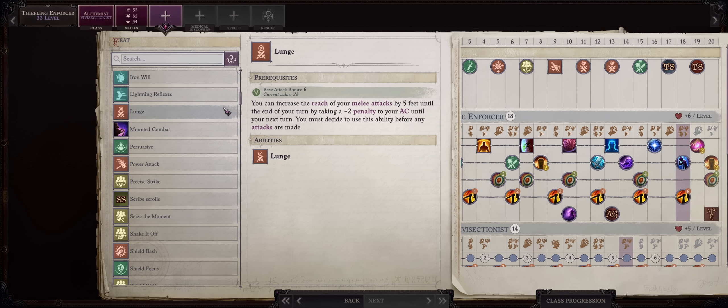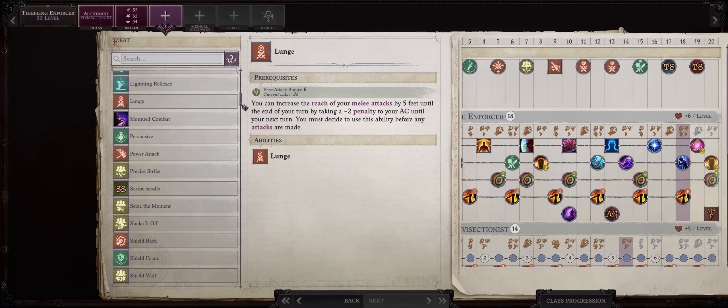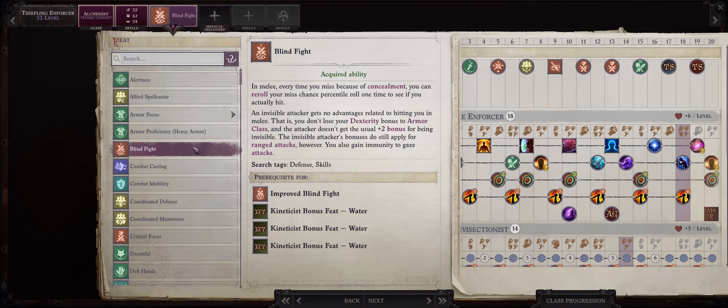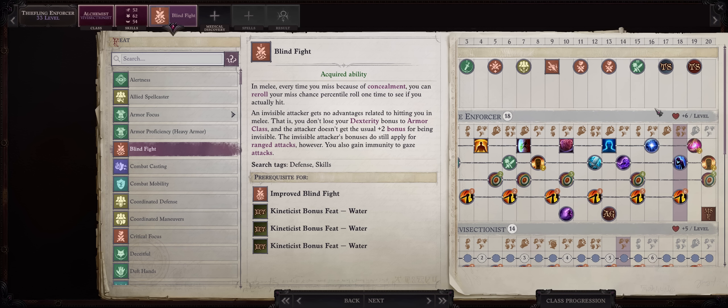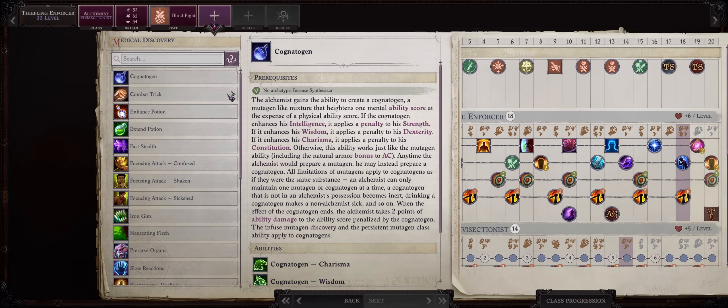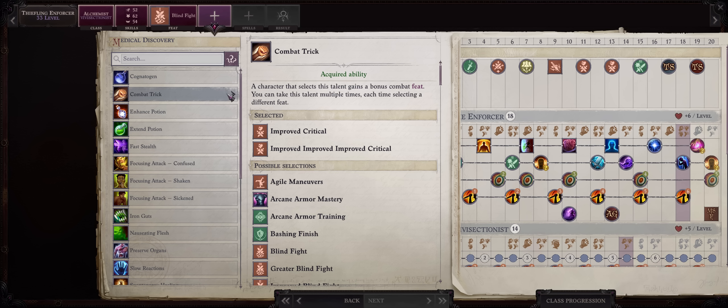For level 33, you can always pick Lunge if you want, as I explained before. There's also Blind Fight, which can help at least against enemies that have Concealment sources not bypassed by True Seeing or Echolocation. But these enemies are very, very few in number — you can count them on one hand. But since we have feats to spare, why not? We even get another feat now from Vivisectionist.